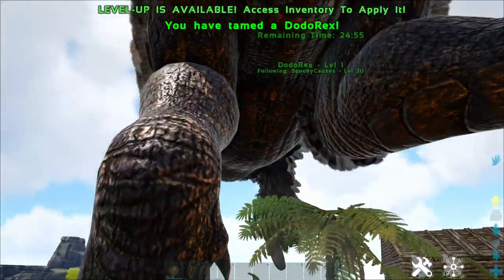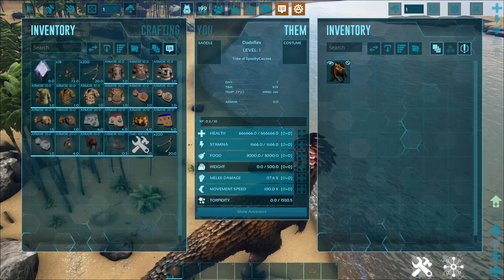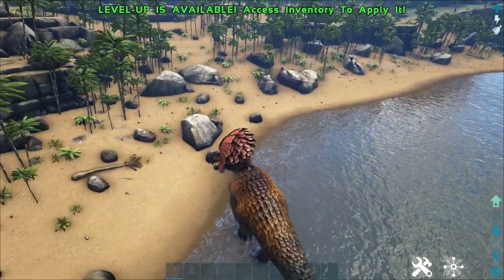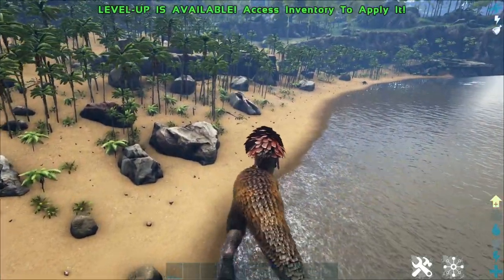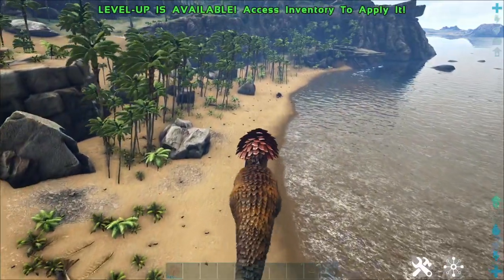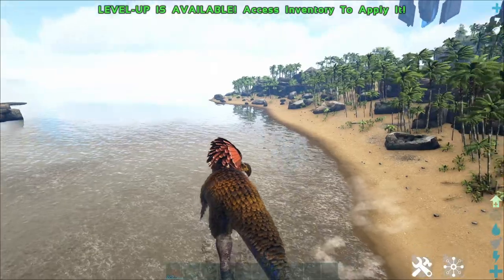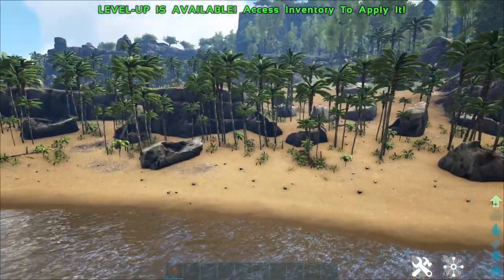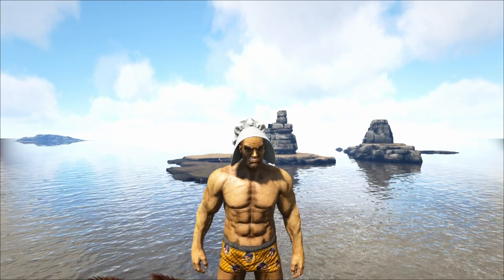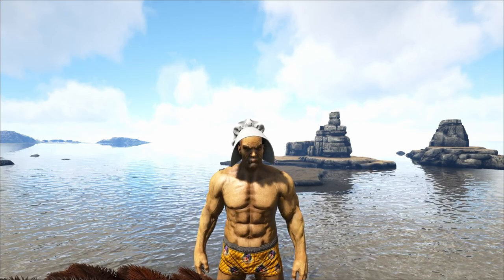Open up the inventory, summon in the Dodo Rex, and you'll have your very own Dodo Rex. It has 666,666 health, deals a whole bunch of damage, but only spawns at level one. It becomes really useful on Extinction where you can use it to fight titans and other bosses. Hope this video has been helpful — leave a like, subscribe for more content, cheers!